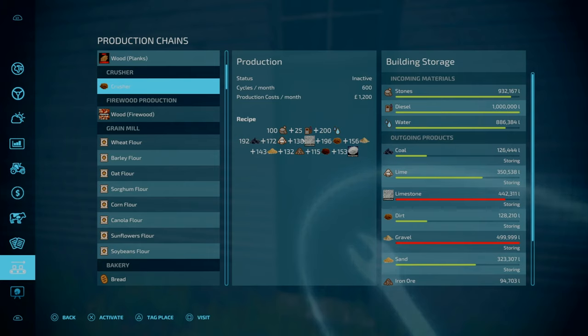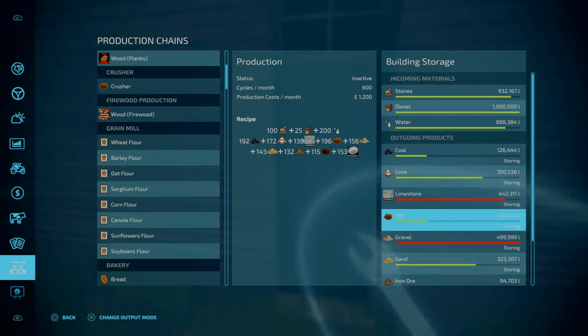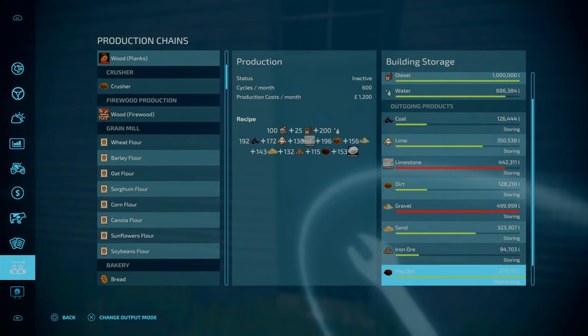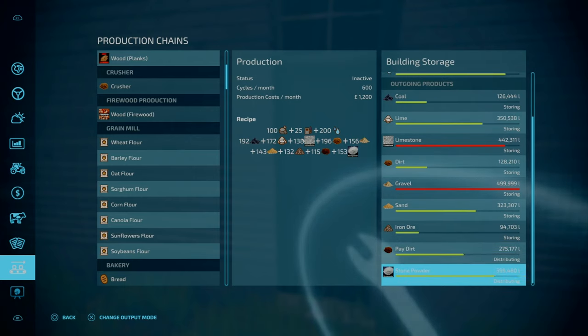It requires 100 liters of stones, 25 liters of diesel, and 200 liters of water per cycle. The output is 192 liters of coal, 172 liters of lime, 138 liters of limestone, 196 liters of dirt, 156 liters of gravel, 143 liters of sand, 132 liters of iron ore, 115 liters of pay dirt, and 115 liters of stone powder.